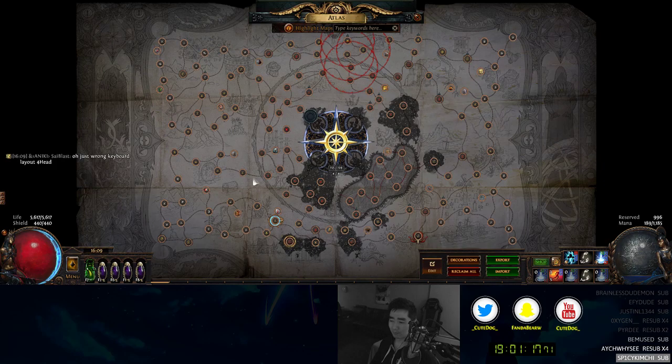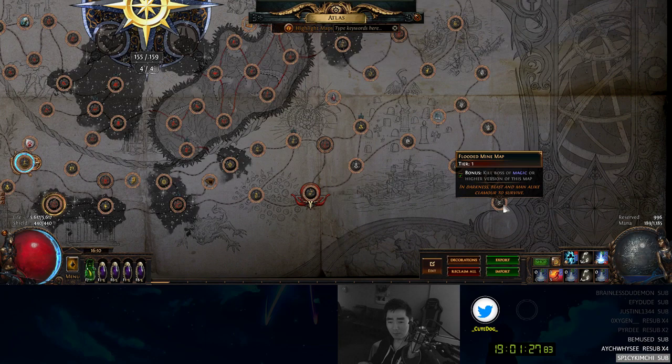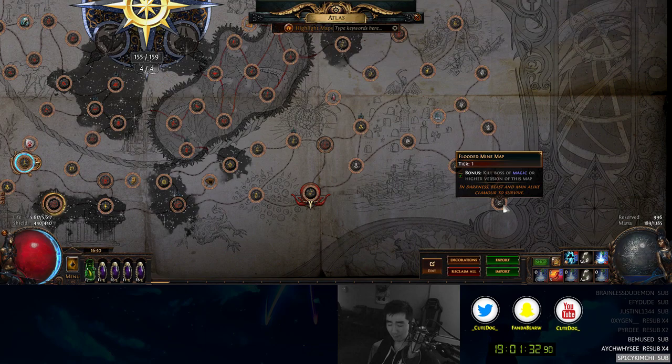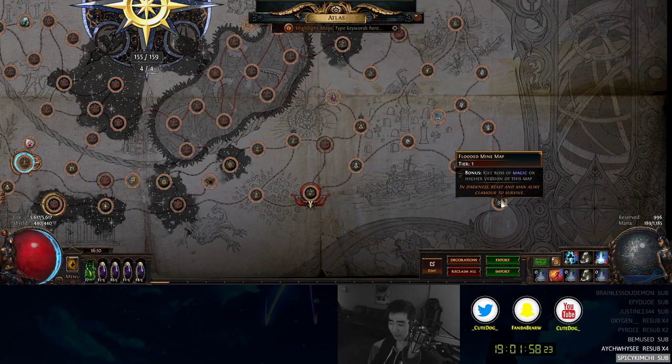When you're killing monsters in a map - let's say a tier one flooded mines - the white monsters can drop that map. They can drop the same level as the map, so level 68 monsters can drop level 68 maps. A glowing monster - not the boss - can drop up to a plus one, so they can drop your 68 map and your 69 map. That's a chance, not guaranteed. The boss is the only one that can drop the plus two map, and once again it is a chance at a plus two map, as long as you have the completion done.